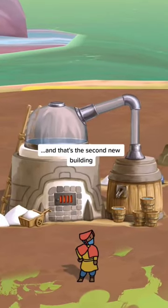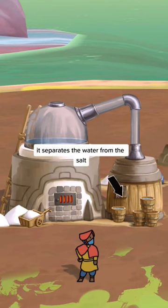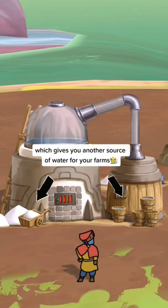You purify it! And that's the second new building: the Seawater Evaporator. It separates the water from the salt, which gives you another source of water for your farms.